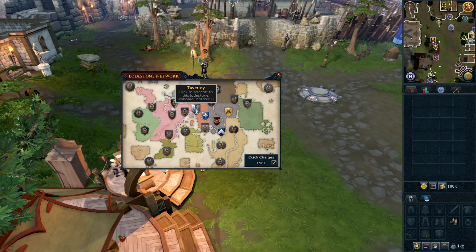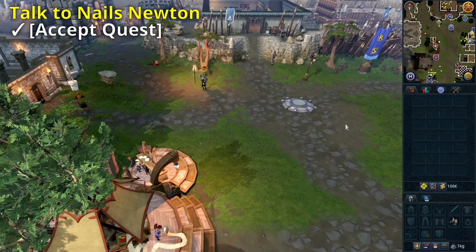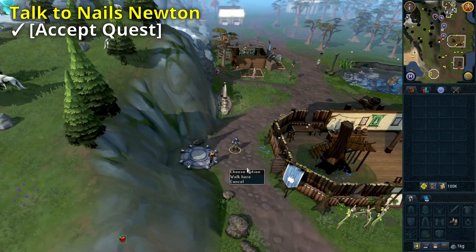To start off, use the Taverley loadstone. Talk to Nails right next to the loadstone and accept the quest.